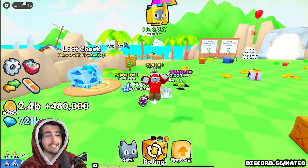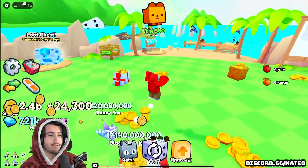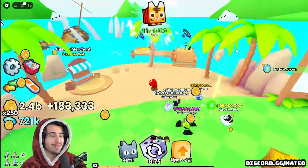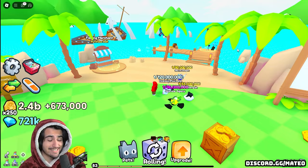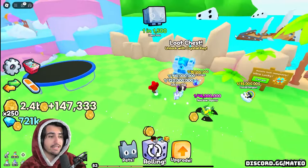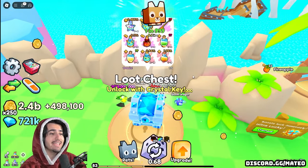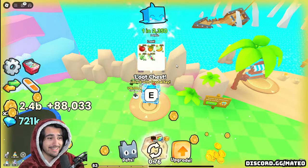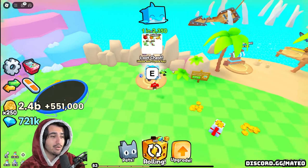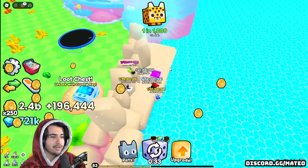All of that stuff is fine and dandy, but I said that the fishing update allows free-to-play players to get a lot of the really cool things that only pay-to-win players were able to get before. That is actually true — I am not clickbaiting. You can actually get that by opening this crystal chest, but you need to get a very super secret key. The chances are really, really, really low, so you're going to have to grind a lot of crystal keys in order to get it.